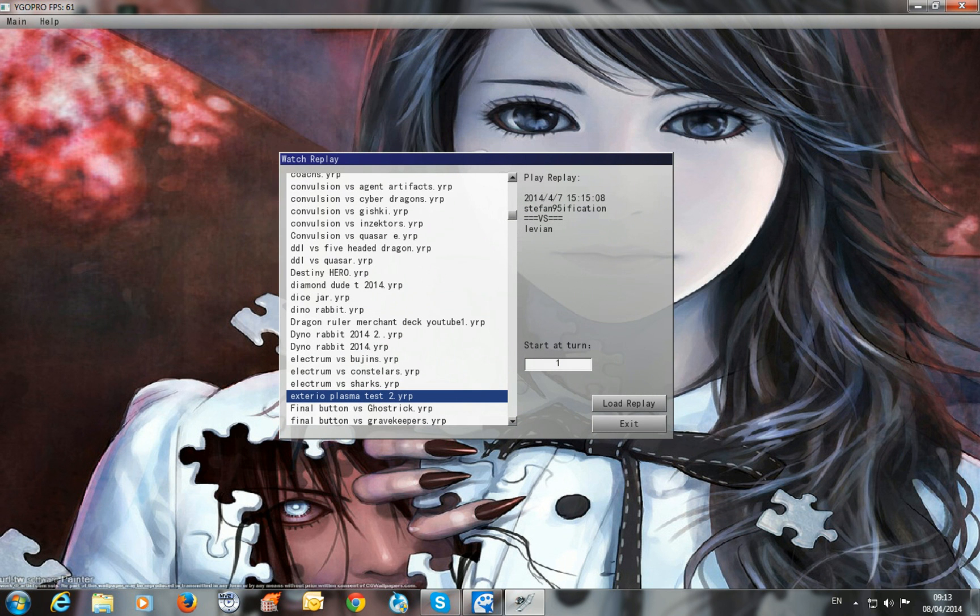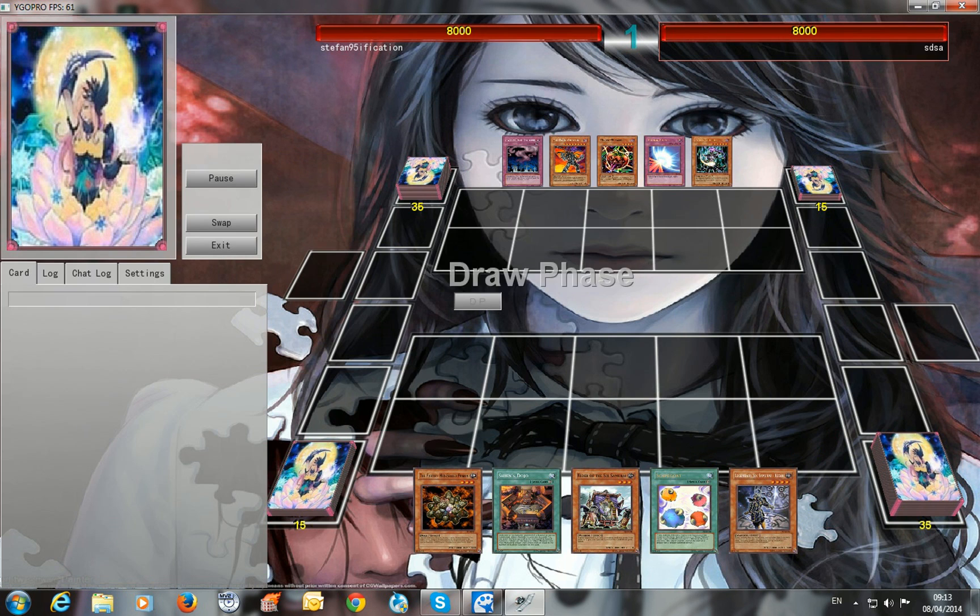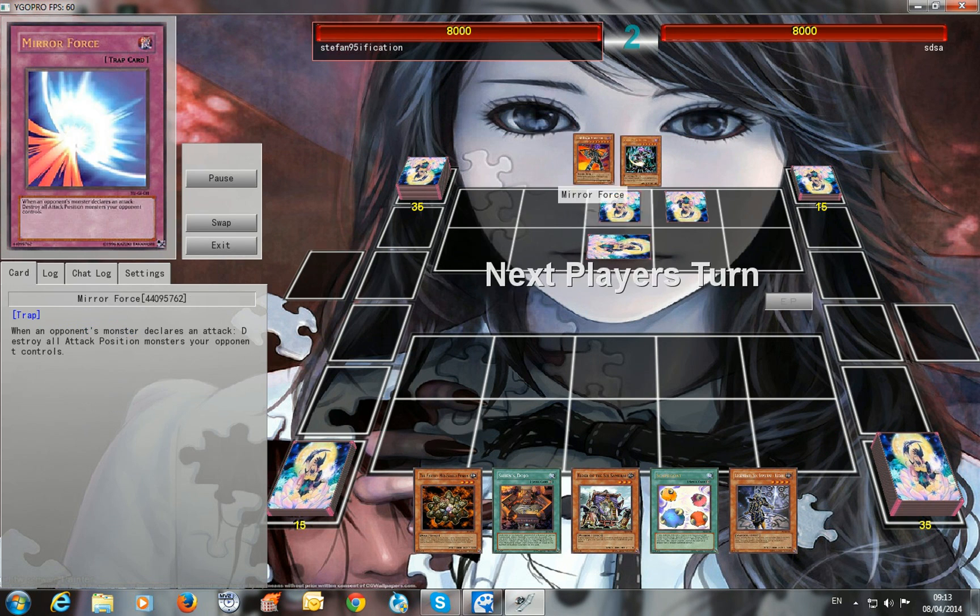What is up guys, step95vacation here with a new deck profile. It's Natural Exterior Plasma, a lockdown deck. If you've heard about this deck, at my locals I've seen how to summon it with Kagemusha also. I play a different version — I play with samurais because most of them are Earth and they can easily summon Barkion or Beast.